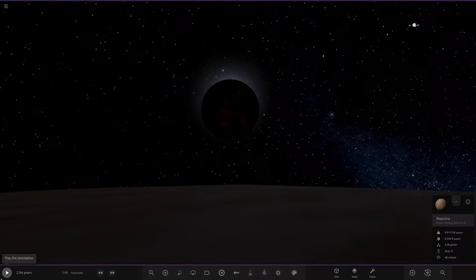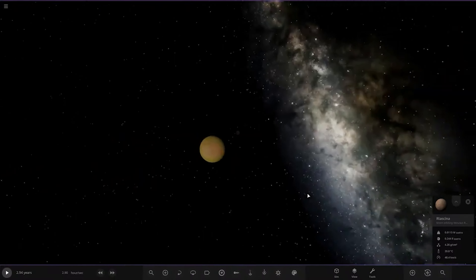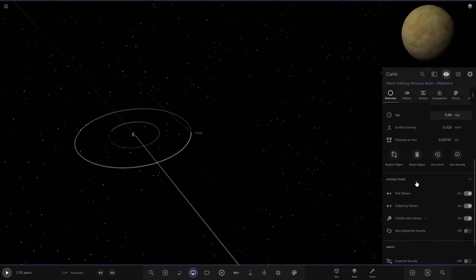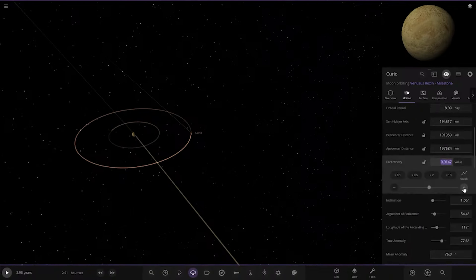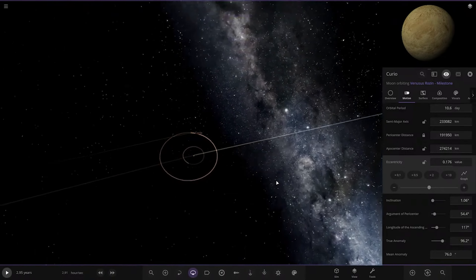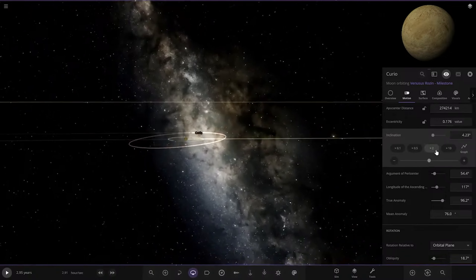Make the other moon have a weird orbit. So we're going to give it an eccentric, slightly inclined orbit. Eccentricity is there - just a tiny value, just a little bit so it's slightly bent out. Times two - I think that's fair enough. And then slightly inclined - I already made it inclined when I spawned it in, but I'm going to give it a slightly more incline there.